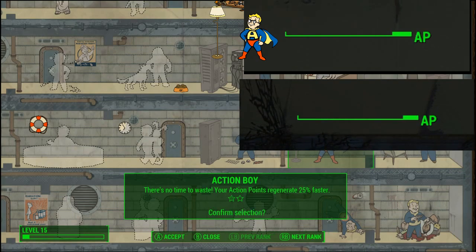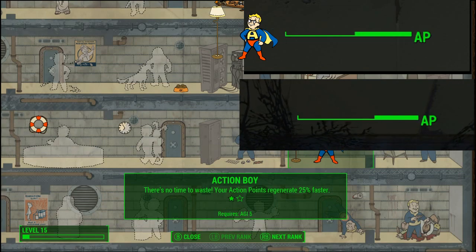Perk 10: Action Boy / Action Girl. The ability to regenerate AP points 25% faster is nothing to laugh at. It's not only for sprinting — it keeps your VATs topped up between shots.